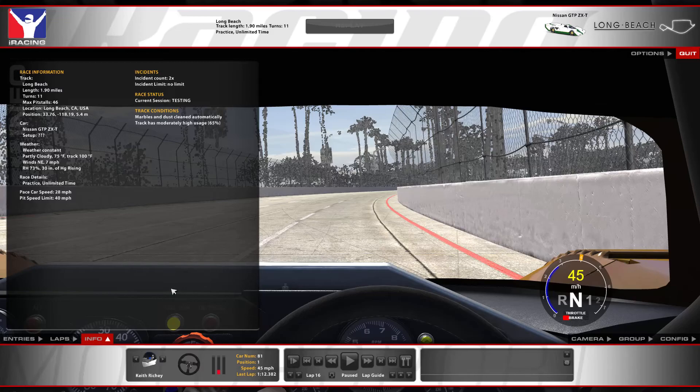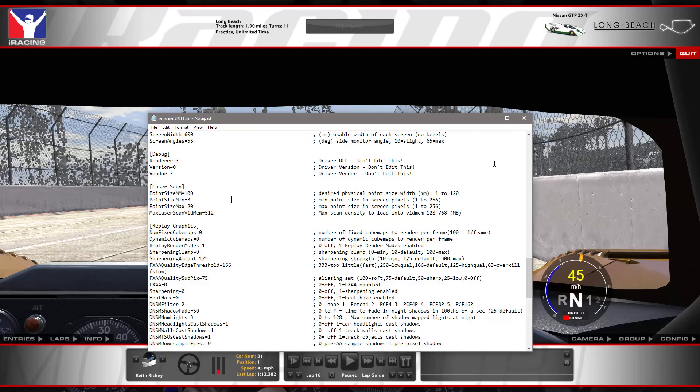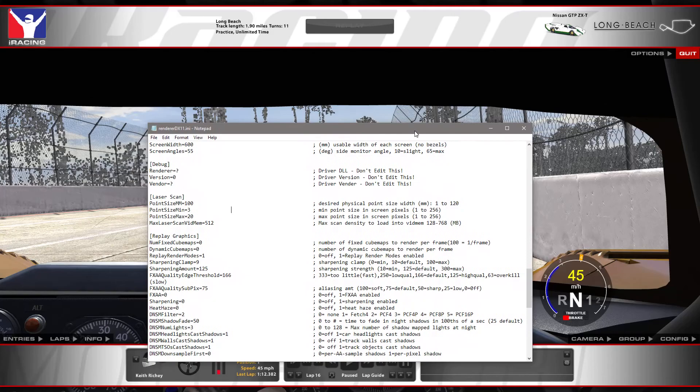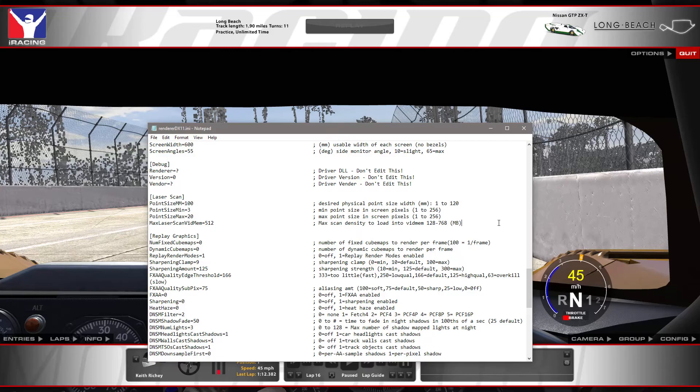A quick note about the laser scan: because this is a tech track you've got laser points for the unfinished portions of the track. I've got some settings I use to adjust the way those appear — it helps give you different reference points and visual cues around the track and an idea of where things would be if the track were finished. Under your renderer dx11.ini file you'll find a laser scan section, and these are the settings I'm currently using. You can experiment with those to get different appearances.